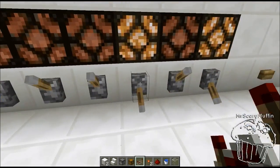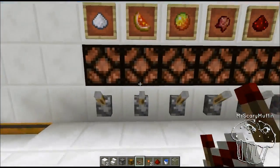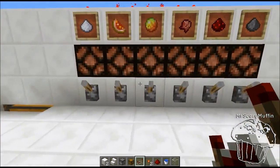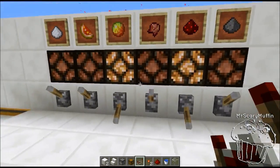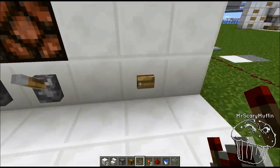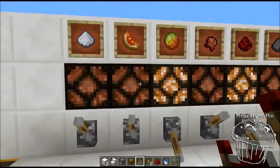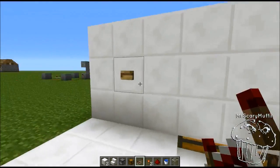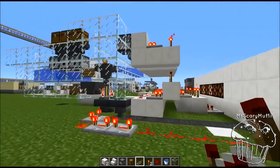Don't think Damage Potions work on Endermen. But basically what happens is it's a Dial-A-Potion machine. So, for example, if everything is off, then none of these things will activate. Say I want to make a Fire Resist Potion — we're going to select Fire Resist plus Duration and hit the Order button. What's going to happen is that all the correct dispensers in the back are going to fire, and then the potion is going to brew. I'll show you guys behind over here.